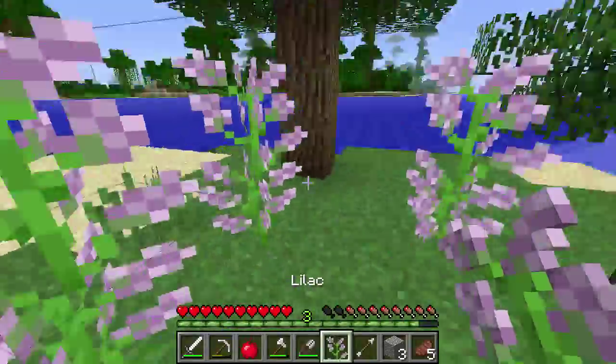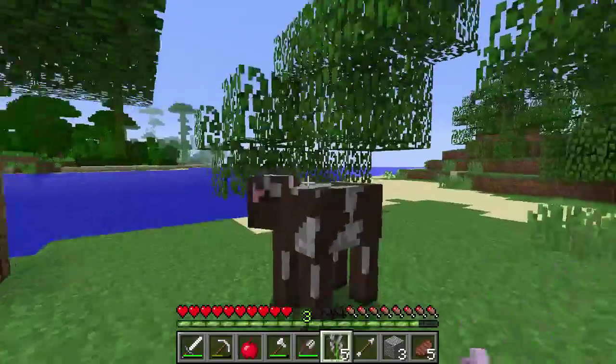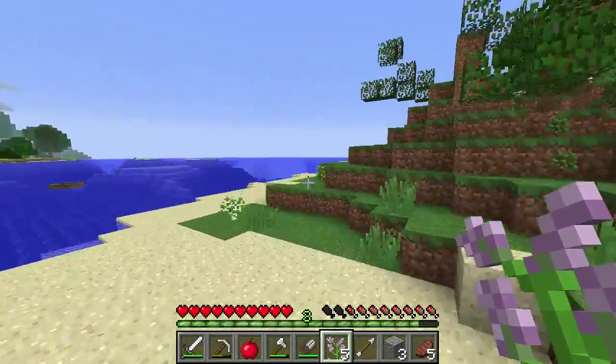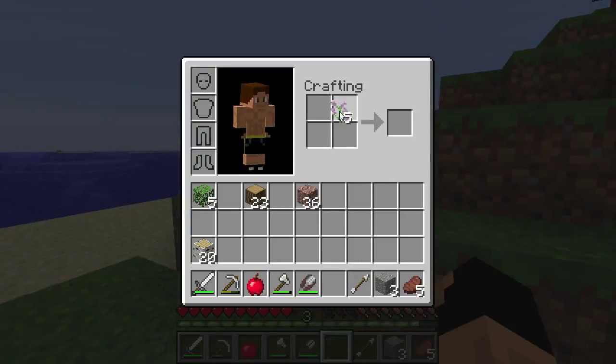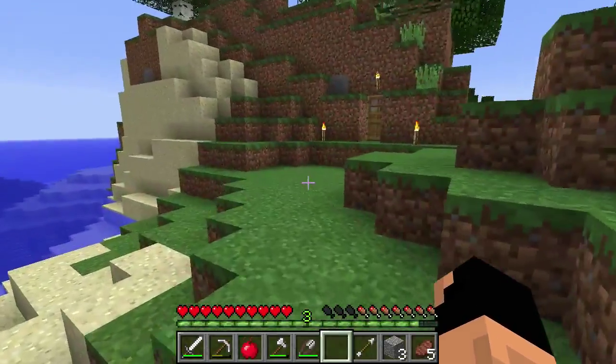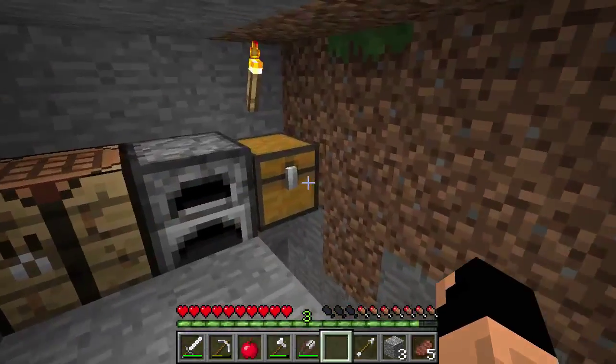These are flowers if you don't know — lilacs are obviously purple. They can be planted and then bone-mealed for more of them. Or you can take them and put them in your crafting area to get dyes from flowers. Dyes can be used to dye different wools that you would find off of sheep, as well as clays.